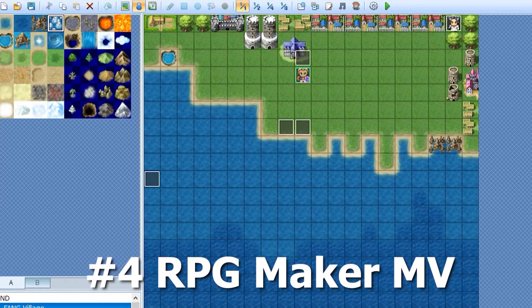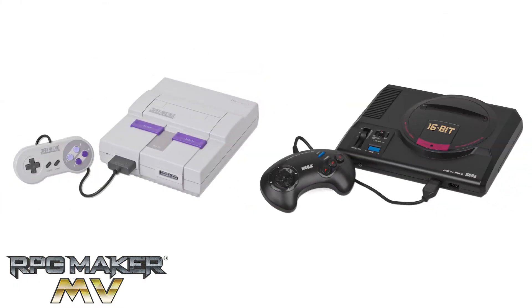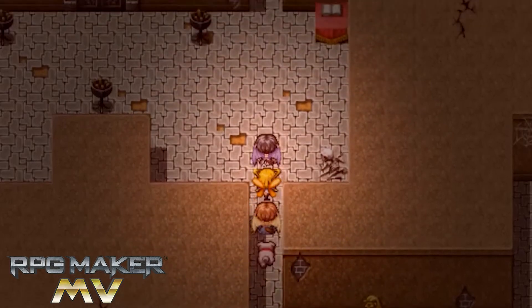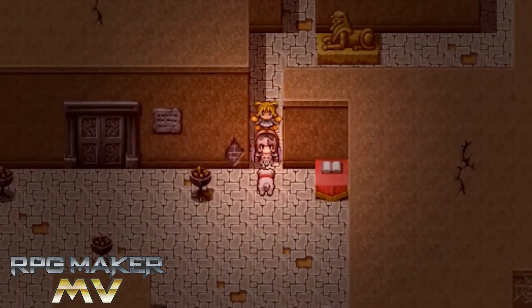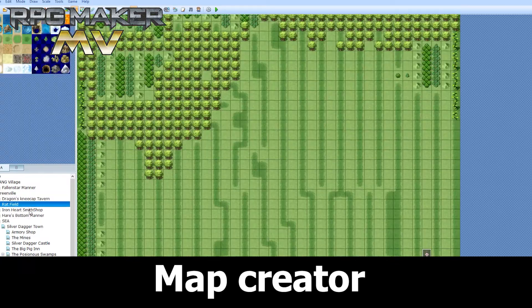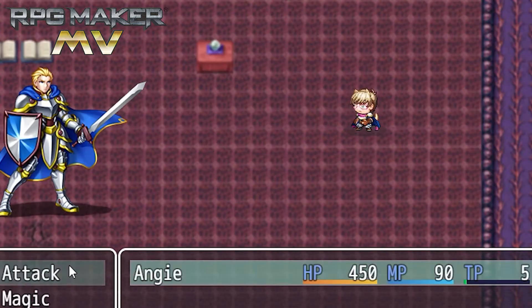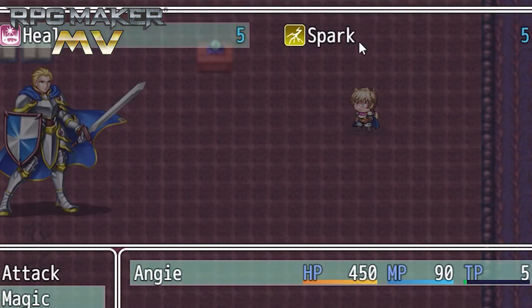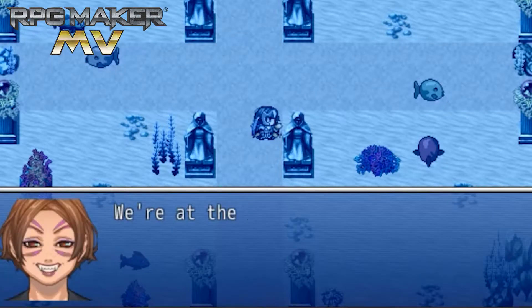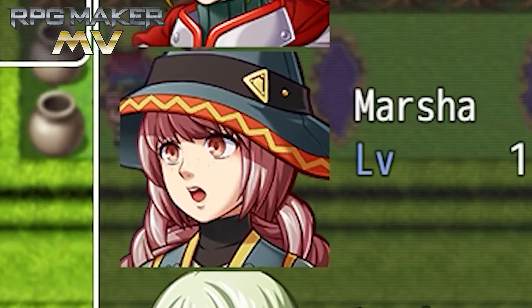Number four, RPG Maker MV. If your goal is making a 2D tile-based RPG like from the old 16-bit days, look no further — you're not going to find anything better than RPG Maker MV. It has designer-friendly characters and a map creator. However, it's not going to make much else that doesn't have that particular look and feel, and the characters you make with the character creator are prohibited from being used outside RPG Maker.